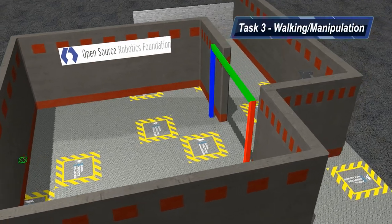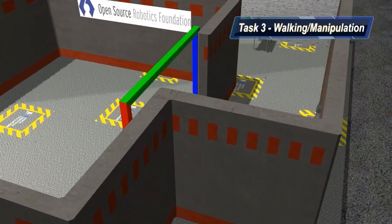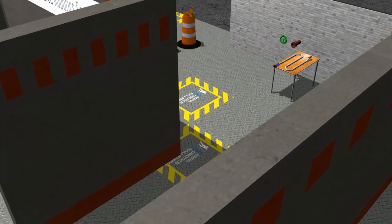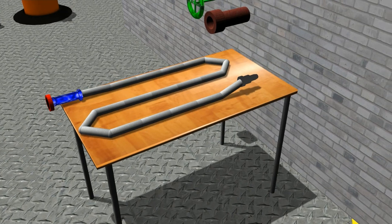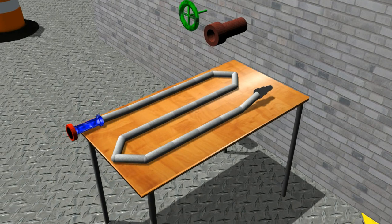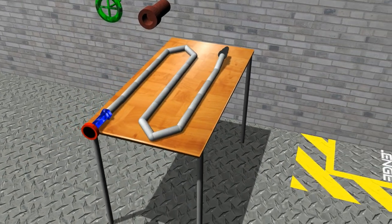Task 3 focuses on manipulation. The goal is to walk to a table with a fire hose on it, pick up the hose, and securely attach it to a pipe mounted on a wall. Attachment comes via a collar on the hose that must be screwed on to the attachment point. Once attached, teams must use the robot to open a nearby valve, which in the real world would allow water to flow into the hose. Given that the hose is not a rigid object, it can be difficult for the robot to grab and handle.